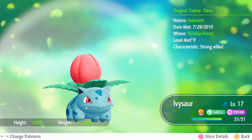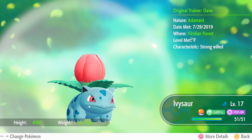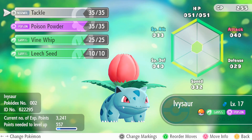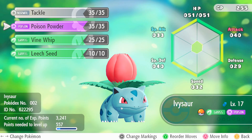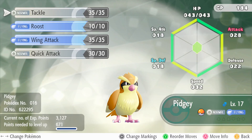First off, we got our nice little Adamant Ivysaur. Heck yeah. Level 17 with Tackle, Poison Powder, Vine Whip, and Leech Seed. Next, we have our level 17 Pidgey, soon to be Pidgeotto I hope, with Rock Tackle, Roost, Wing Attack, and Quick Attack.